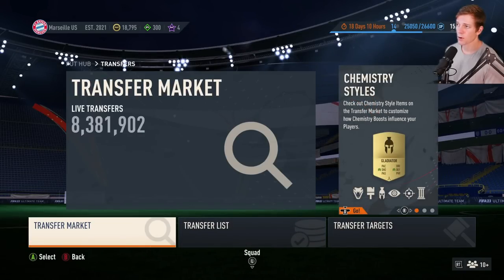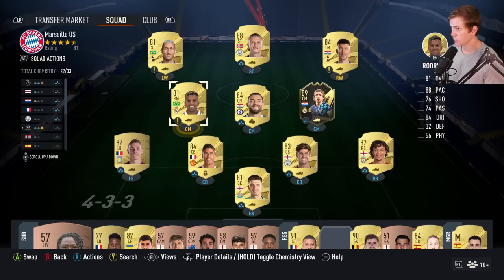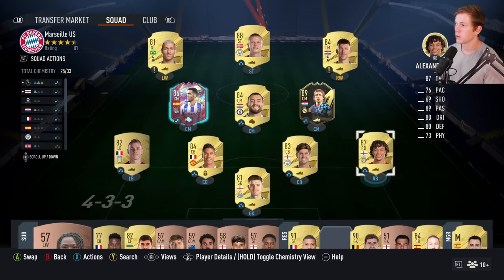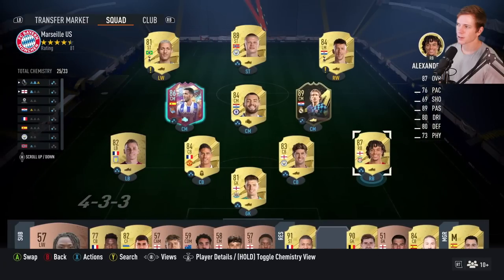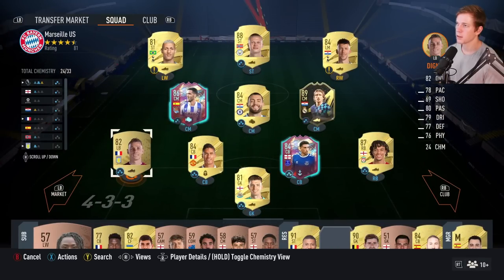I think that's good for now. Let's go ahead and make these changes real quick. So I am keeping Brisic in the center midfield for right now. We've got Merino here — I'll stick with Alexander-Arnold. I mean he's a good option at right back, so we're gonna stick with him.